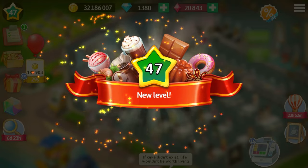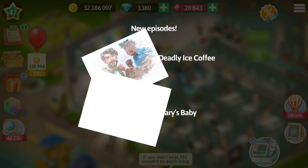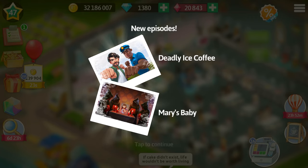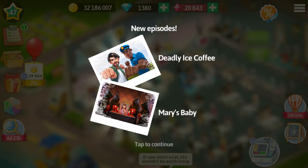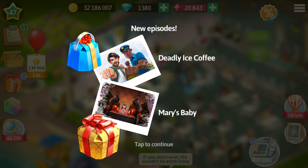With Update 2021.9 we have some good news for players at higher levels! Two new stories will be waiting for you at level 47. The first one will be about Watson and Ryan, and you can end up with an additional blue gift for passing it! The second one is very intriguing — it's called Mary's Baby, and here we are going to find out if Mary is going to have a girl or a boy! You can already start making your bets! And in the end, you are going to know the truth, and a gold gift will be a pleasant addition to it!